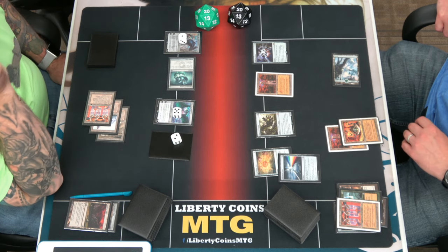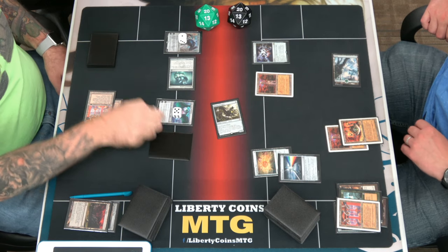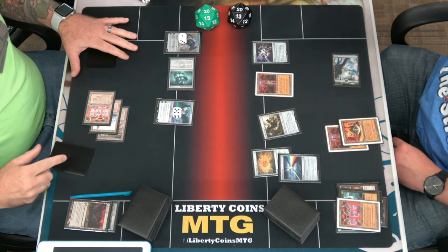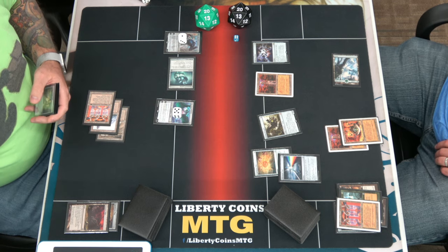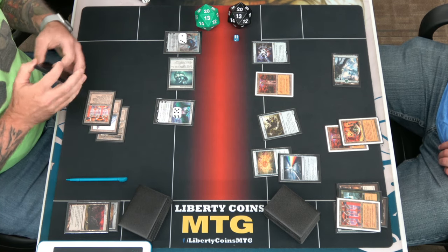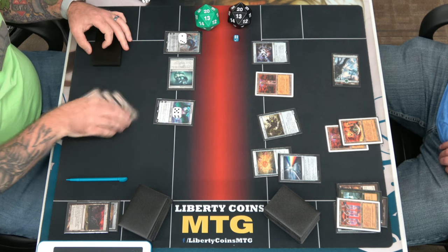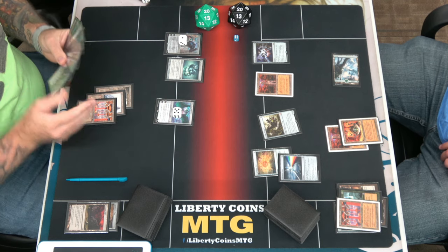I will swing at Ugin. Block with Rancor — you gain six. Swing for four. I've got 26 life. Nine. Go. Can't do anything with all my fun stuff. Duff Shadow, Tower. Two, four, four. The mirror match — instead of doing eight things a turn, I'm going to play a card and then pass. The mirror match is just who plays cards.